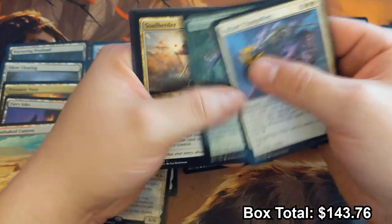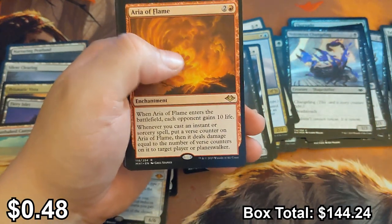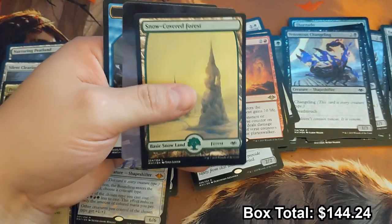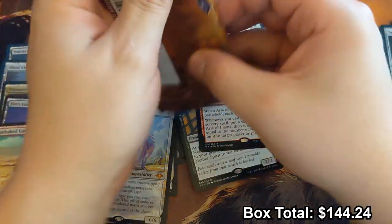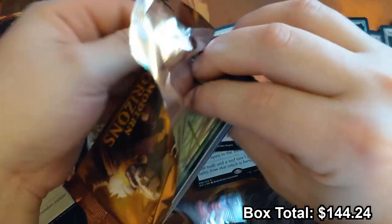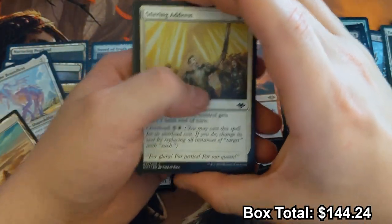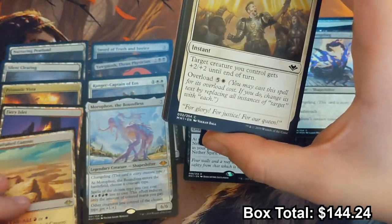Soul Herder, Aria of Flame — one of my favorite cards out of this set. I called that it was going to be a good card before anyone in my friend group, and I was super right. The 10 life doesn't make it unplayable — four spells and you've already erased that. Morophon's trying to hide himself in the lands pile.